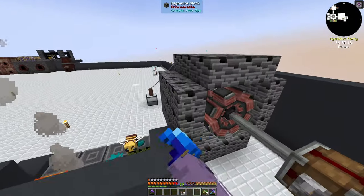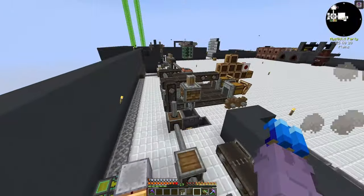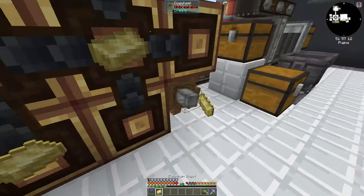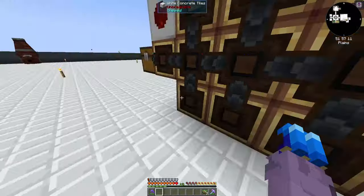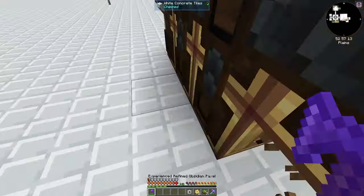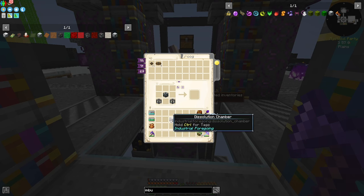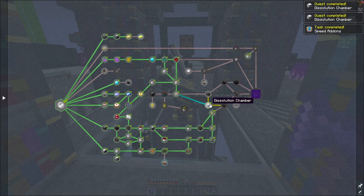We'll turn this off just temporarily, hopefully our pressure doesn't lose out down below. I'll turn this guy on — go fast enough and it actually works. Craft it, and turn it back on. Nothing should have broke down below — hopefully not. Oh, I do need to remove this. Hopefully nothing broke, because if it did, that would be very disastrous — we won't have pressure. That was a lot of quests. But we've got our dissolution chamber!